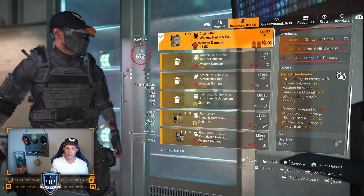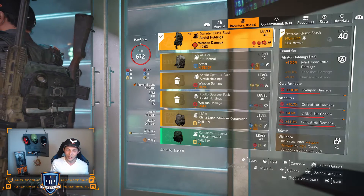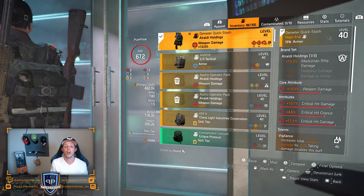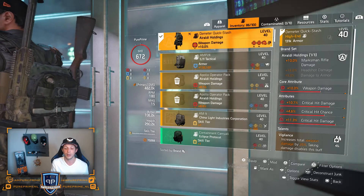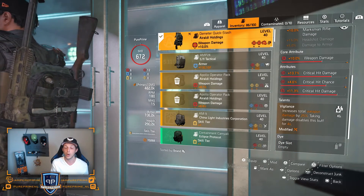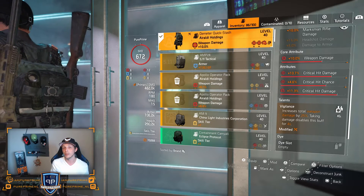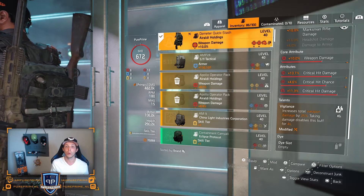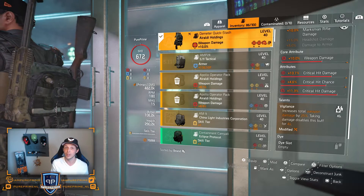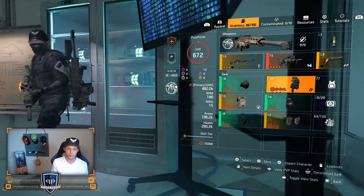Over to my backpack — Aurali — chosen for the marksman rifle damage bonus. This could be way better: I only have 10% weapon damage, 10.7% critical hit damage, 4.6% critical hit chance, and a mod of 11.3% critical hit damage. The talent is Vigilance: increase total weapon damage by 25%; taking damage disables this buff for 4 seconds. We're working with the Mantis from a distance and using our decoy, so we're not getting hit often — that 25% extra weapon damage boost is very nice to reach 20 million.